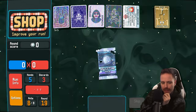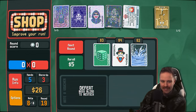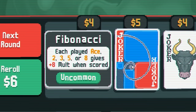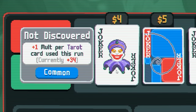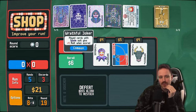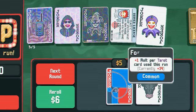There is something called Endless Mode, but for the sake of the length of this video, let's end it after the final boss. Let's spend all of our money. Fibonacci — this is one of my favorite cards. Each played Ace, 2, 3, 5, 8 gives plus 8 mult when scored. Really goes against our 10 and 4 build though. Tarot Joker: plus 1 mult per tarot card used this run — plus 34. Wow. Even if we got a full set of spade cards, we're still only talking about 20 mult, and this is going to be 34. Yeah, I'm going to go for it.